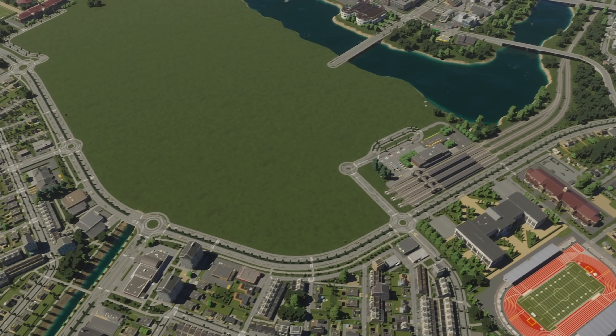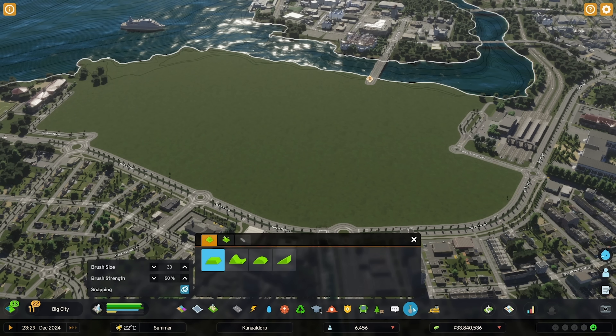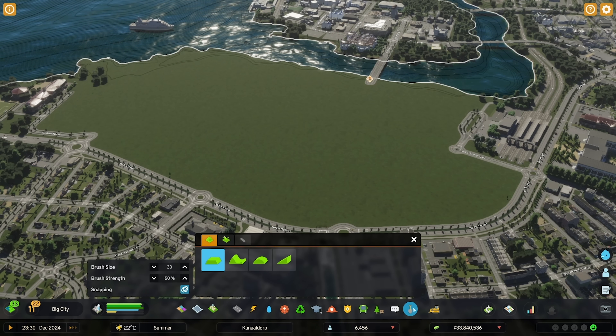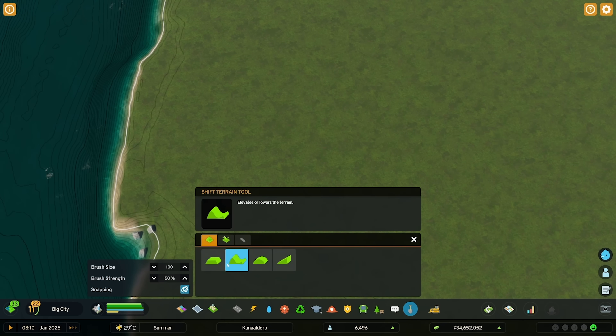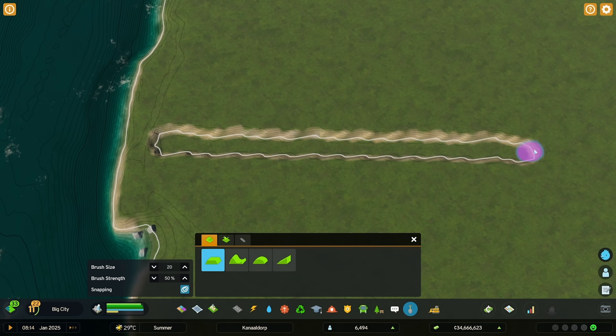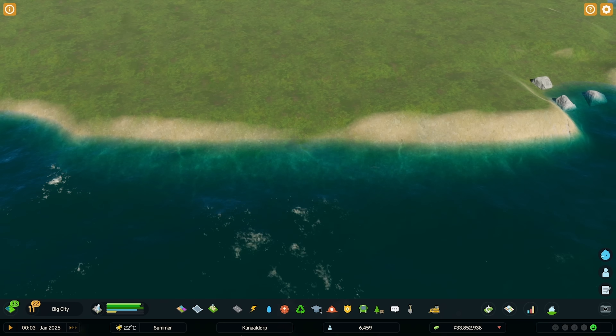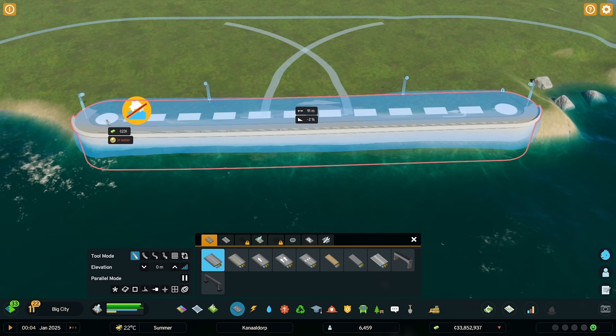Step 1: Terraforming. I recommend starting out with a flat area near sea level so as to not create too high and bumpy quays. Start by terraforming the rough outlines of the canal network. I'm doing this by using the Level Terrain tool to set the canal depth to a slightly lower than sea level height, which is indicated by the thick white contour line. Make sure to not connect the canals to the sea, as we don't want water to flow in just yet. This will make quay making a lot easier as you won't have to deal with those troublesome in-water notifications.